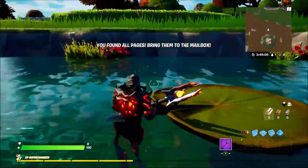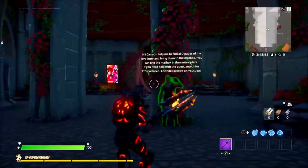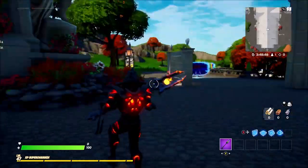Let's head back over there. Here we are at the mailbox — let's insert the letters. It says: "Thank you for the help, tweet us a picture and text and follow us on Twitter."